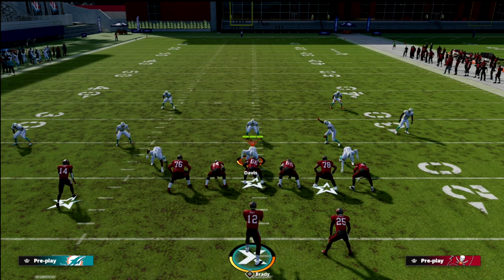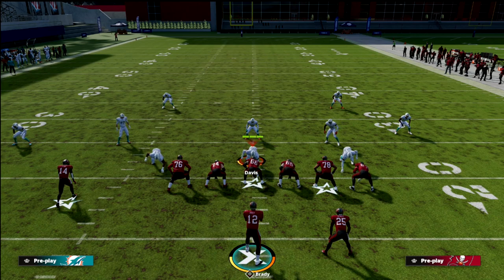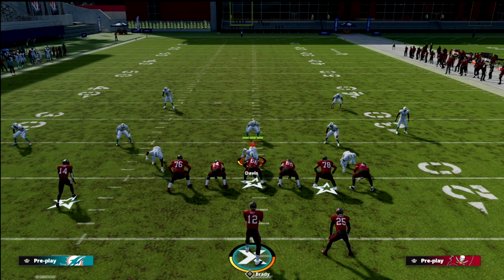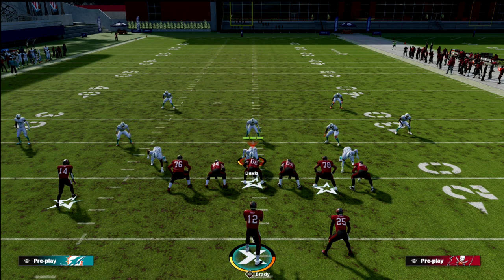That's verticals out of trips tight end — a very good concept that I think you need to add to your playbook. Thanks for watching. If you want access to all my ebooks, the Patreon membership is ten dollars a month: 18 ebooks, over 100 updates to those guides, and you automatically get access to any new content I put out. There's a link in the description to sign up.